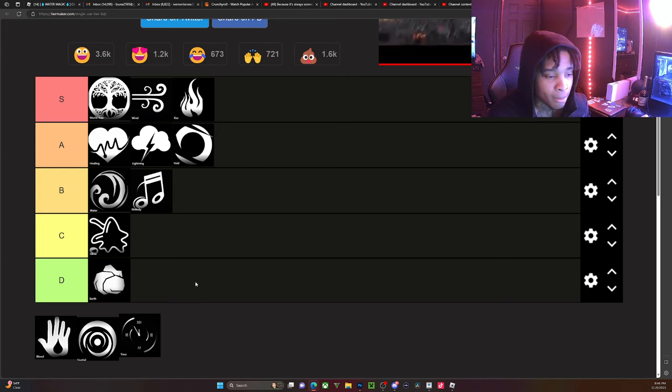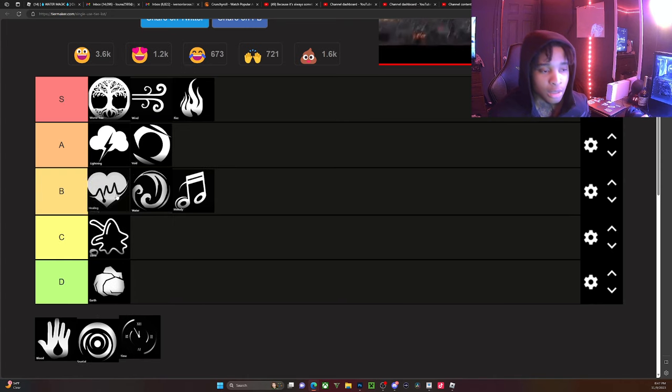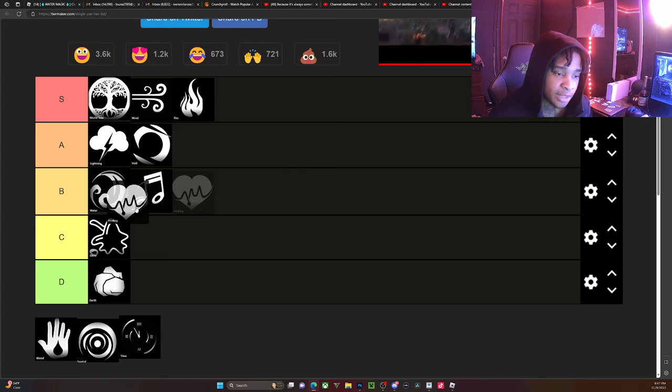I feel like Earth is at the right spot, but let me know in the comments if you disagree. I know a lot of people might push back on Water and Melody being this high, and some people probably feel Healing and Melody should be B, Water should be A, and Lightning and Void you know. Just to clarify — I'm going based on stats and how I'd use them in combat, but if we're talking overall performance we can switch it around.